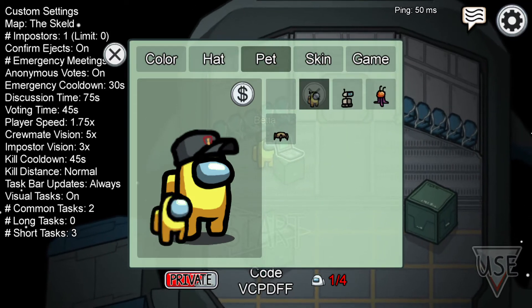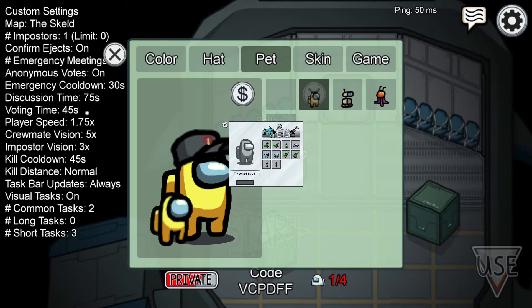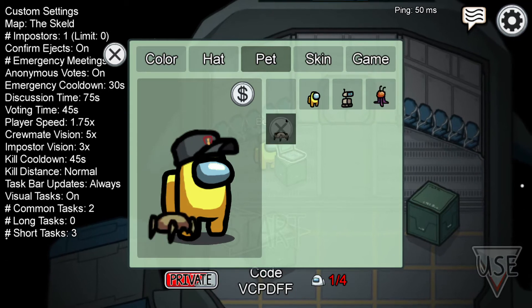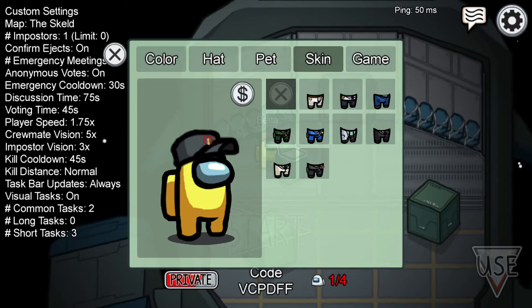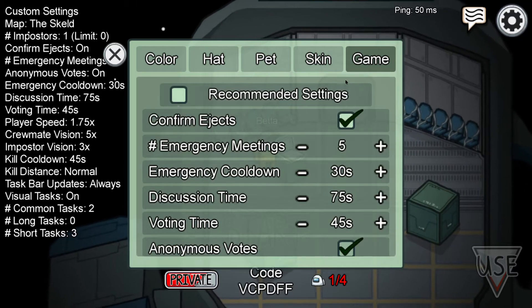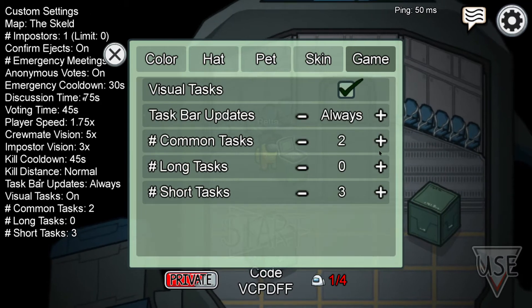If you go to the store, you can get some pets. I have the dead crab bundle and the mini crewmate bundle. There are even skins available but you do need the shop for those. Then here are all your game settings.